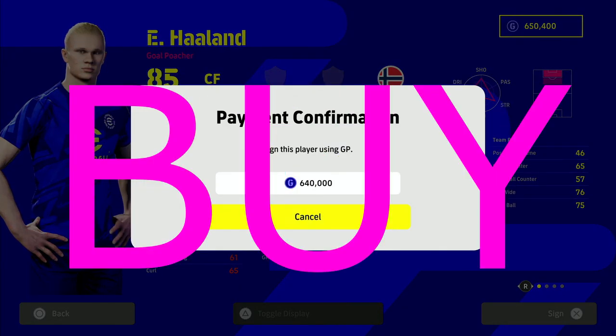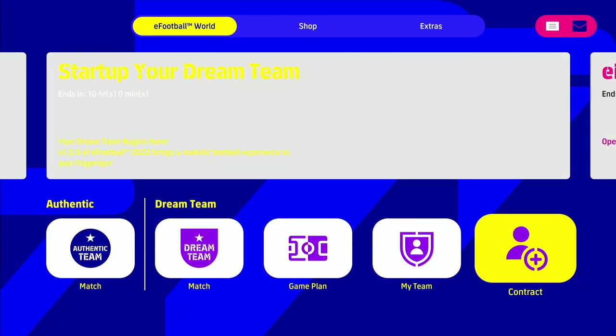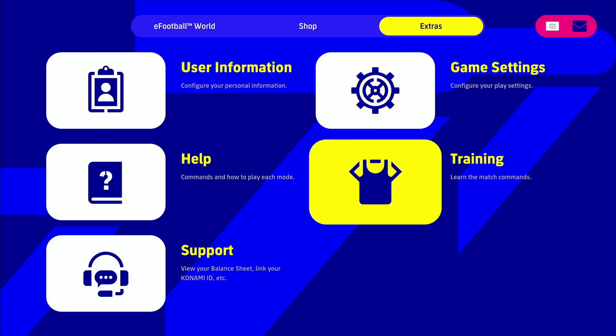So we are going to try before we buy. Before you actually sign a player and spend all your GP — having to take out nearly a mortgage to get him — we're going to go into the training mode in the Extras tab from the main menu.